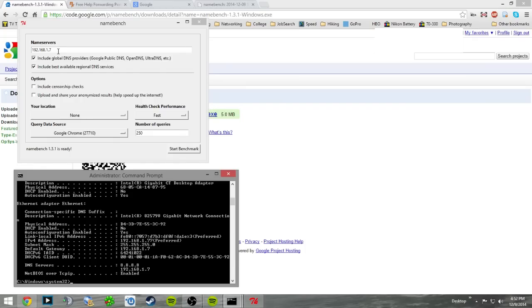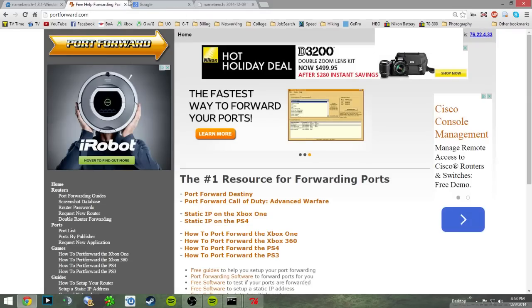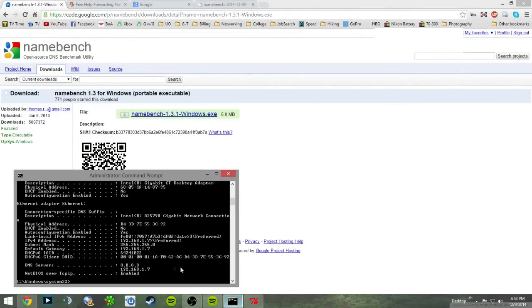Mine is 192.168.1.7, but yours could end in .1 or 10.0.0.1 — every router is different, which is why you need to check Command Prompt. In namebench, go ahead and type in that address for the name servers field. If it's already populated, leave it. Make sure 'fastest' and '250' are checked, then start the benchmark. It'll take 10 to 20 minutes to run.